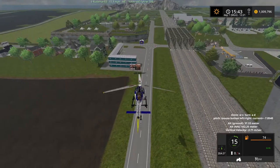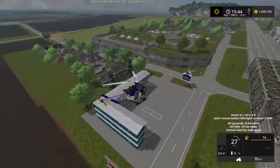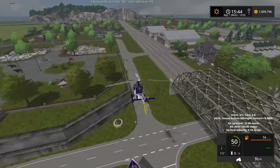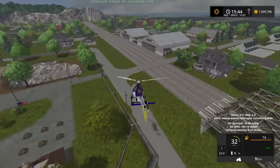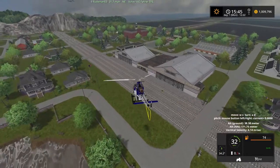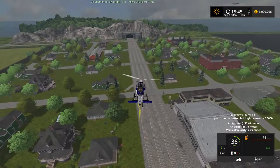Welcome to the city of Branch. So this is one of the cities — there's a motel there, gas station, lots of activity going on, there's a park. That's a pretty good-sized little city for a Farming Simulator map.